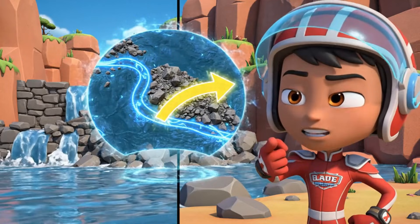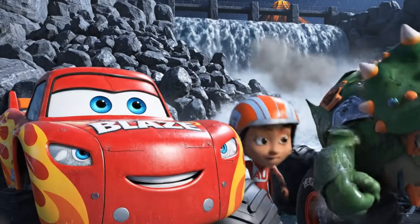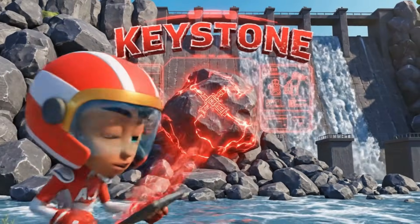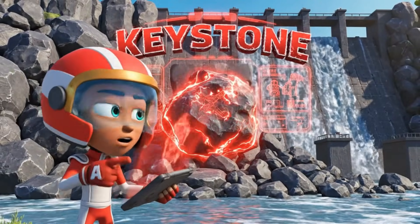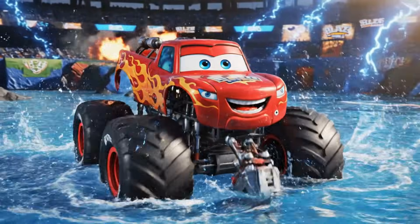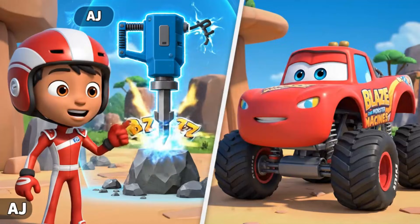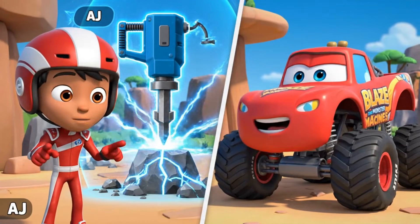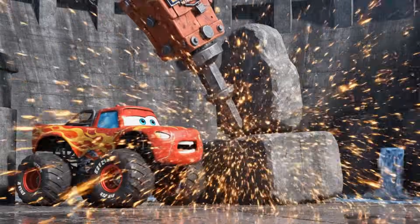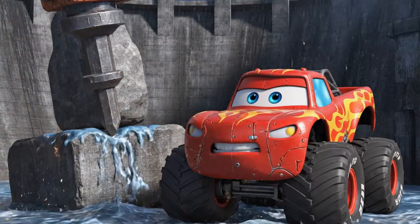We have to break that dam and let the river flow free! Zag, smash! There — that giant rock in the middle is the keystone! If we can break that, the rest of the dam should collapse! I'm transforming — get ready to feel the rumble! I'm a super jackhammer! This jackhammer will use vibration — it hammers the rock super fast, sending energy waves through it to break it apart! I'm giving it all I've got, but this rock is really tough!